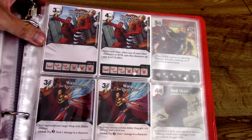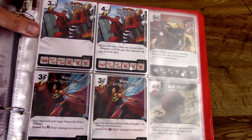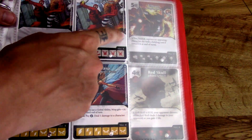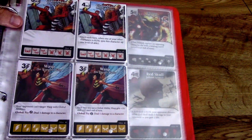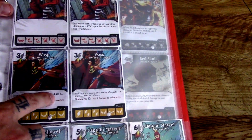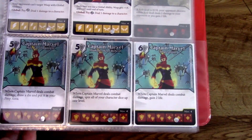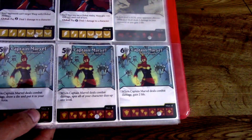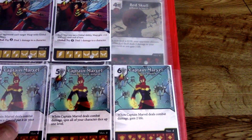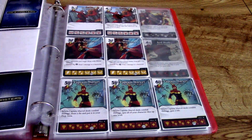Giant Man makes his appearance — I love Ant-Man, so Giant Man is one and the same, and he's pretty cheap at three cost and two to bring on the field for a 7/7. I would play him in an Age of Ultron deck. Once each turn, when one of your other characters is KO'd, spin this character up one level — very thematic. Wasp comes into play — pretty cheap, not really strong at 3/4, but your opponent can't target Wasp with global abilities. She also has a global ability herself. Captain Marvel makes an appearance too — pretty cheap at 6/7, but a three cost to bring out, so you might think twice for a fast deck. When Captain Marvel deals combat damage, draw a die and put it into your prep area. The Age of Ultron theme feels like you're drawing a lot of dice and putting them in your prep area to set up for future turns, and I wouldn't complain there.